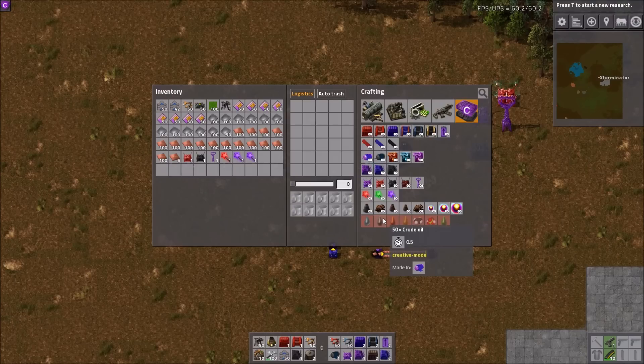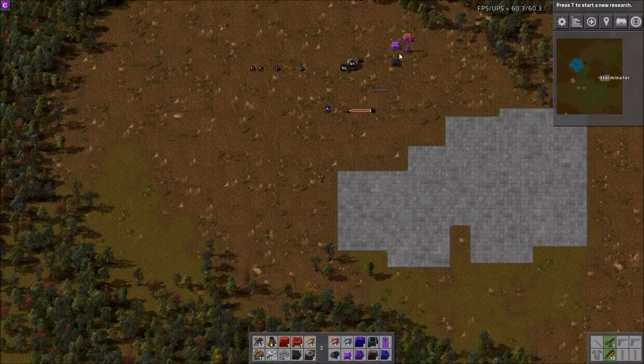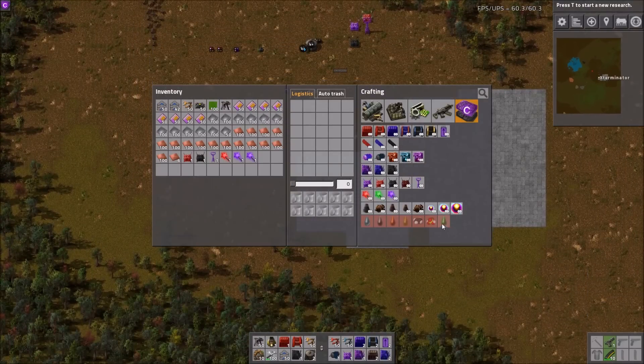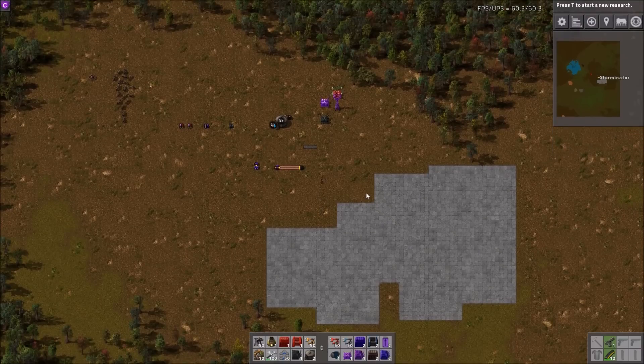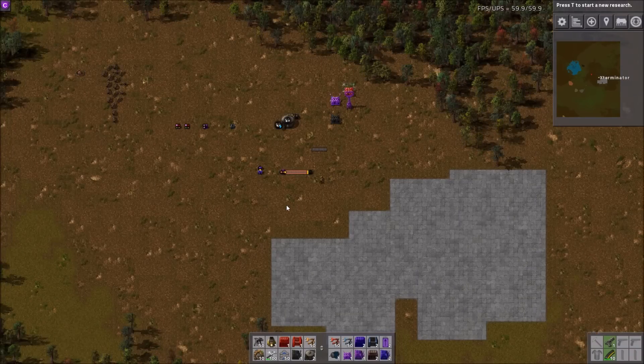And there you go, guys. Hopefully that wasn't too long — I just wanted to give you a demonstration of each thing. Very cool mod. Oh, here they come! They're going to head over here and build a base. So if you want to do testing or something, this is a fantastic mod for that, or if you just want to play the game and have infinite stuff. Excellent mod. As always, linked down in the description to the mod portal as well as the forum post — the forum post has a lot more info than the mod portal, but the portal is where you download it. That'll do it, guys. Thank you so much for watching, I hope you found this helpful. Any feedback, suggestions, or comments — if I missed anything, do let me know, as well as any future suggestions for spotlights. Until next time, I'll look forward to seeing you all — take care.